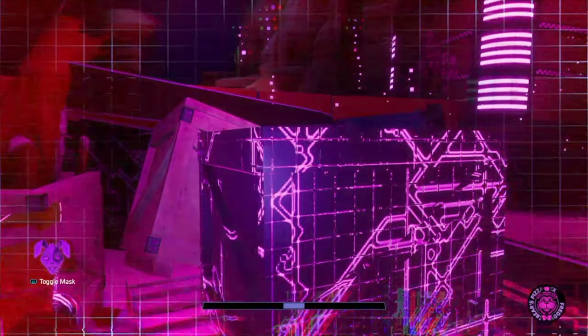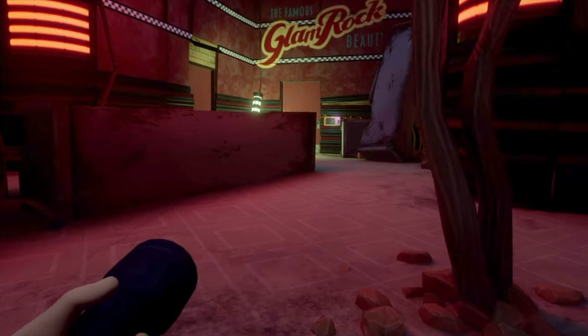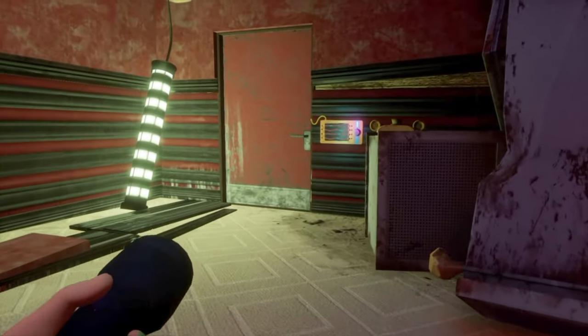This wire will lead us to our fourth child node. But before we deactivate it, we're going to head over to that door and use our faz wrench. This door will take us right back where we started, making it much easier to get back to the parent node.